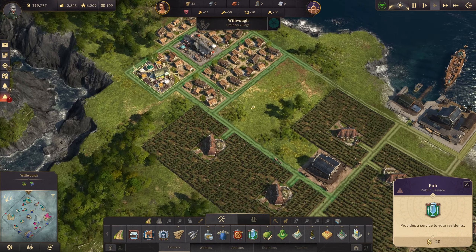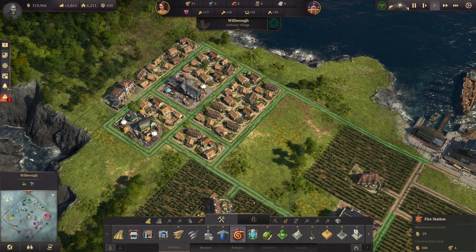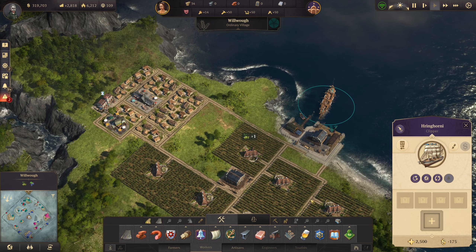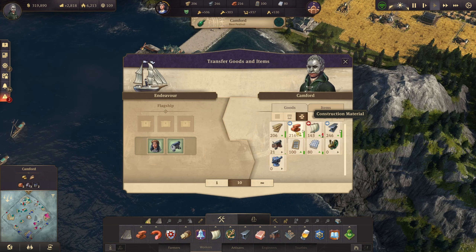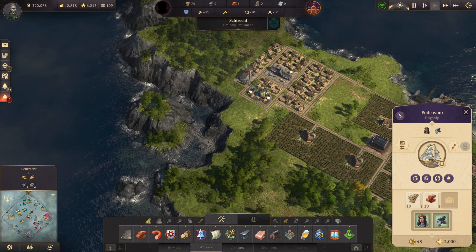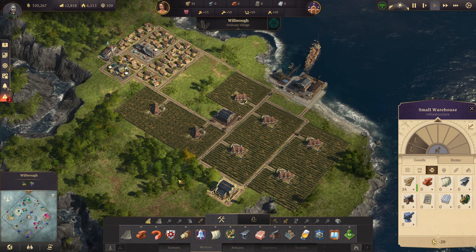We kind of have to do what we got to do. I don't care. Let's come down here and build a police station to make it work, basically.